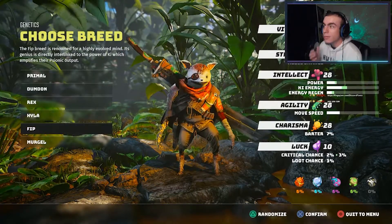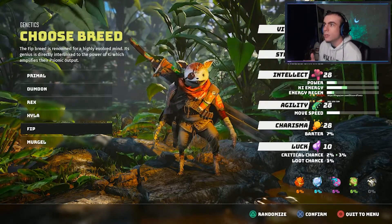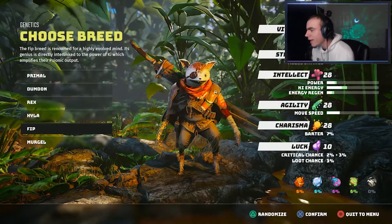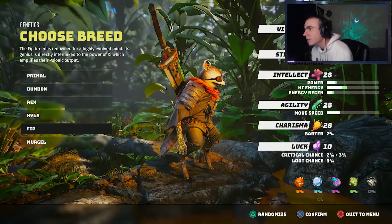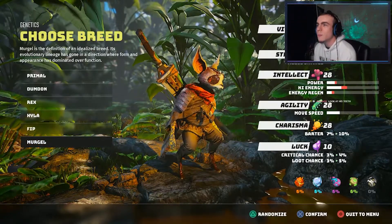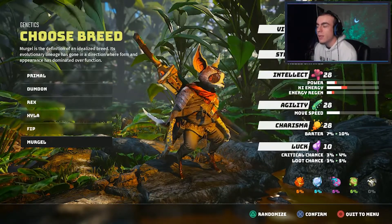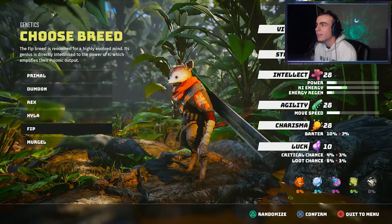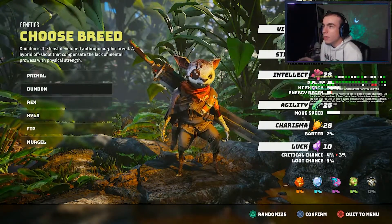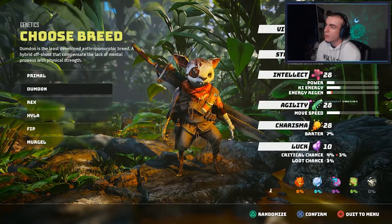We have the Phip — its highly evolved mind and genius is directly interlinked to the power of Kai, which amplifies the psionic output. But why is his head so small? It looks like Big Ed. Next up we got the Mergle — its evolutionary lineage has gone in a direction where form and appearance has dominated over function. I think I'll go with the Hyla... actually, I'm gonna go with the Dumb Don.